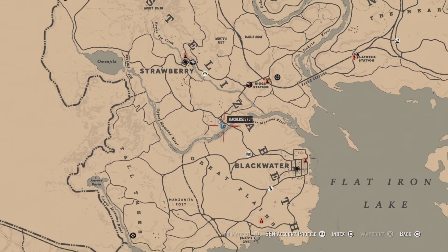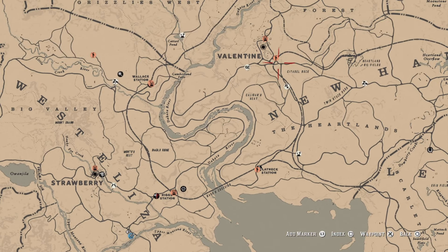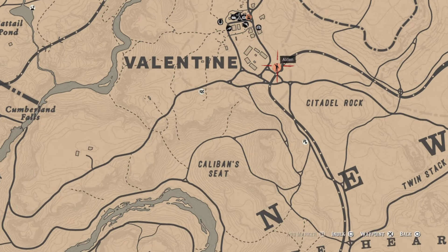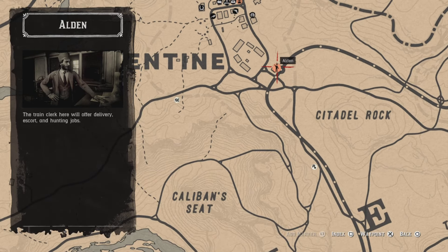For one train clerk mission completed, you can find train clerks throughout the map. One spot I can think of off the top of my head is Valentine — there's a train clerk there. They're going to be in the post offices. Go ahead and do one of their missions and you'll get that challenge.